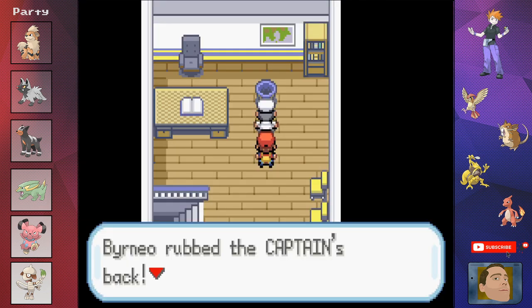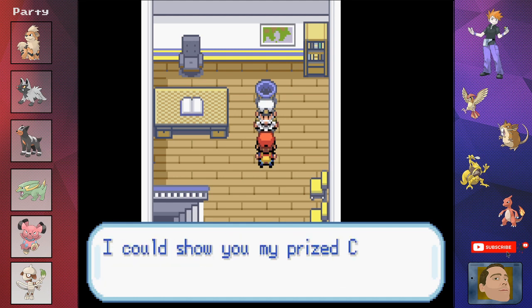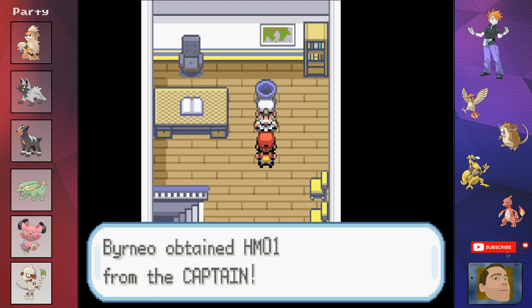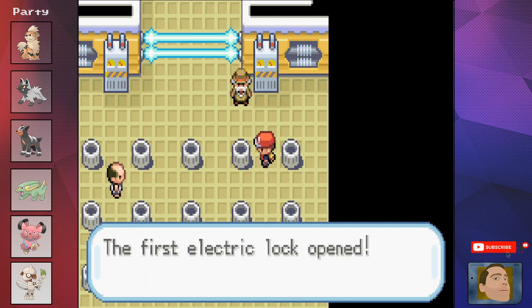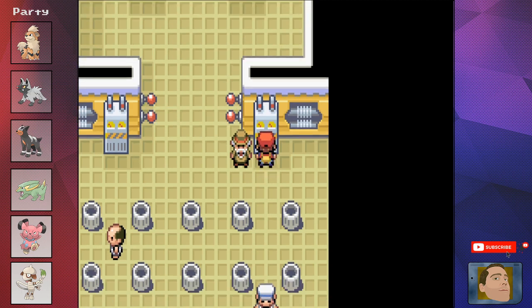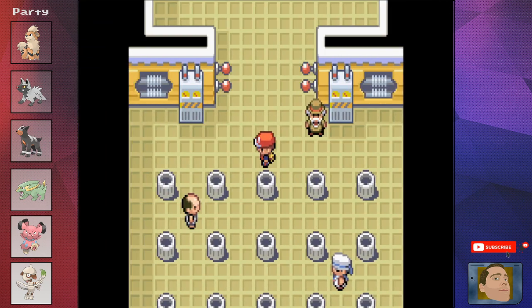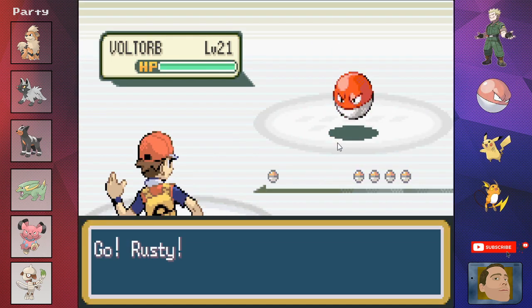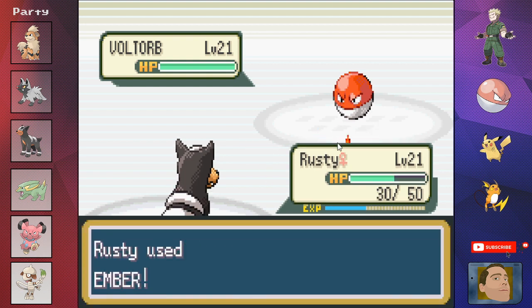We visit the Captain, give him some magical back rubs, and he gives us the HM for Cut. We head to the third gym, beat all the trainers, and begin the trashcan challenge. After 15 minutes of real time putting our hands in virtual garbage, we find both switches and challenge Lieutenant Surge. Rusty is unlucky against Voltorb thanks to a super-effective hit and gets taken out by Shockwave. Archie takes out Voltorb, then gets a lucky critical Bite on Pikachu.